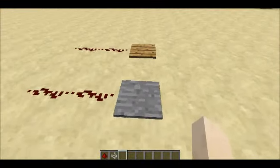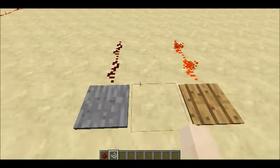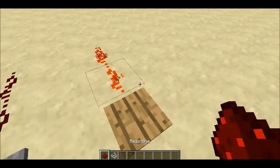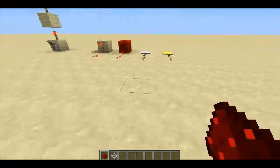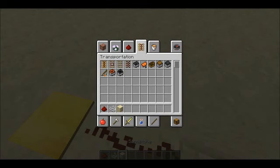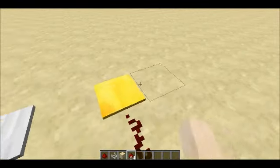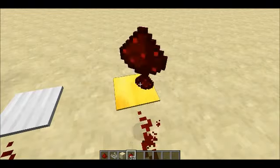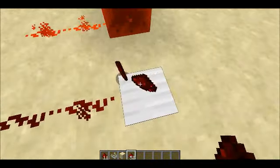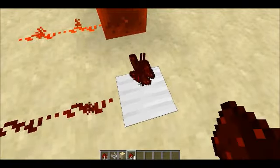The stone pressure plate and the wood pressure plate are almost the same, except the wood pressure plate can be activated by items that are dropped and by boats. These weighted pressure plates can be used in a lot more ways — you can drop redstone on them and they'll activate more depending on how much you put on, up to 15 still, I think.